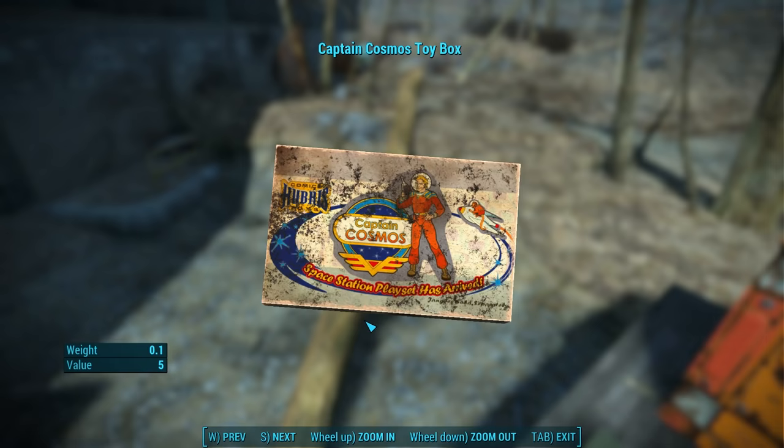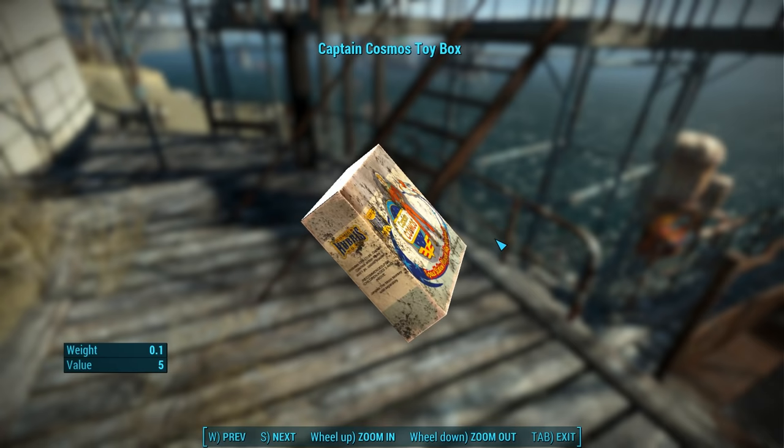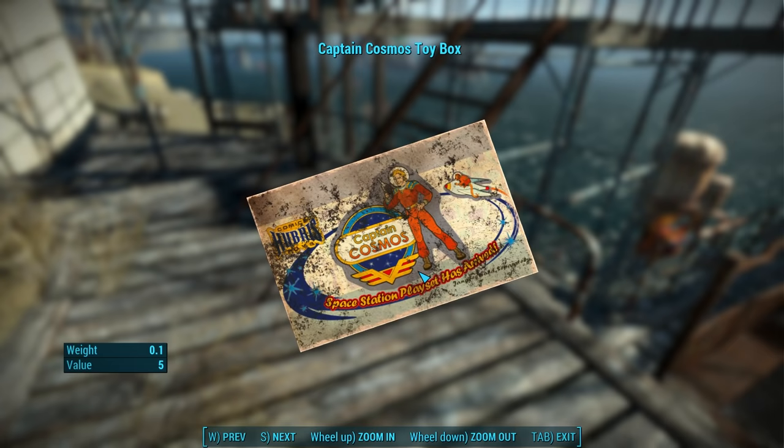Jangles the Moon Monkey was a character on the Captain Cosmos TV show. His toy was already in the world, and it's good to see his companion, Captain Cosmos, appearing as well. On the front, we see beautiful box art — the Captain Cosmos Space Station playset has arrived.